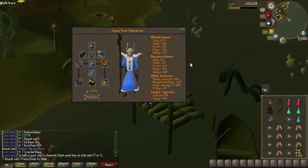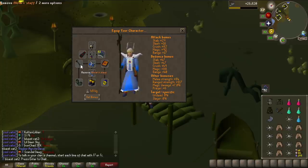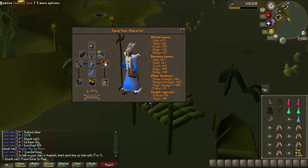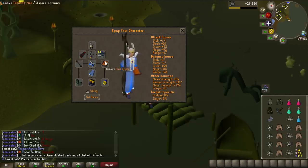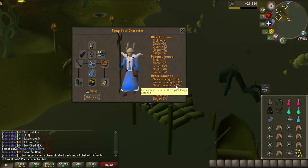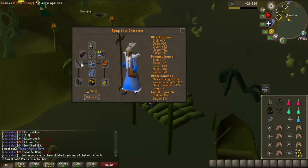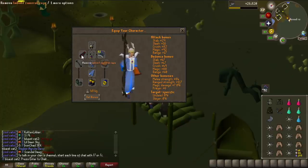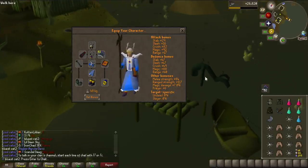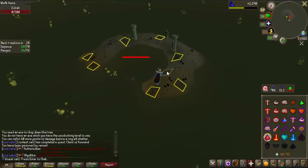Look how beautiful I look — I can finally make use of the Ahrim's Staff. Look at my magic damage bonus: 7%. My max hit with the Tome of Fire baseline with Fire Wave is 30, but 7% on top of that means I can actually max hit 32. So having both together is a super nice bonus — I should be blasting now. This is so good. What is that kill time?